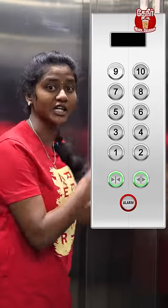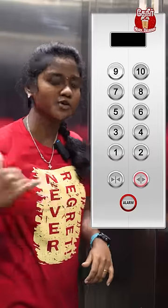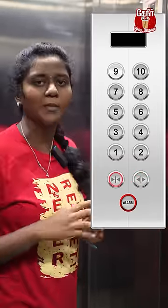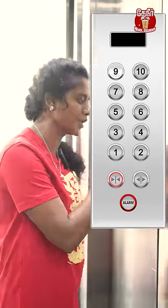There are two key buttons. If you want to press this button to stop or open it, it will open. If you want to press this, it will close. If we get our lifts, it will automatically close. If you want to close it, you will open it.